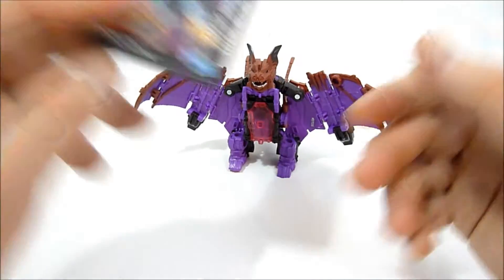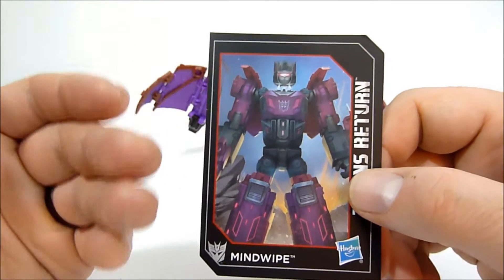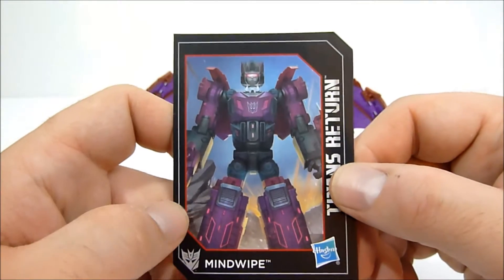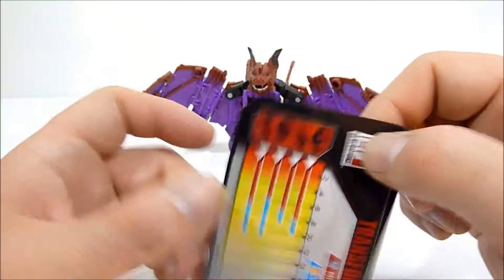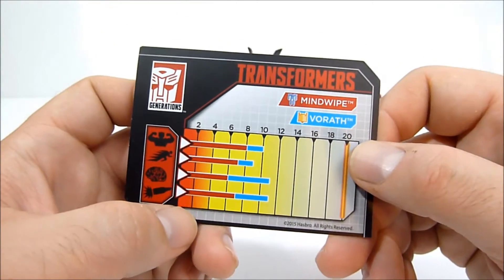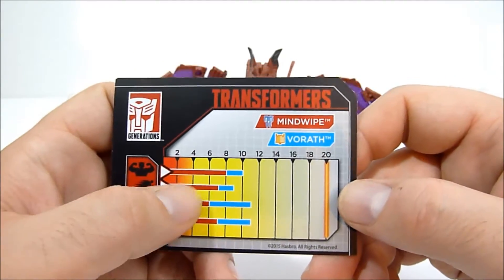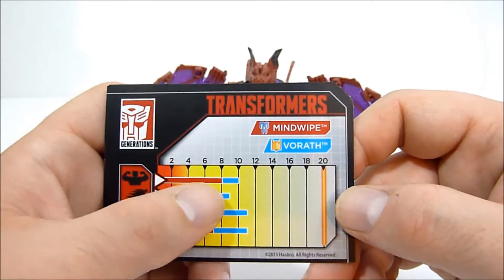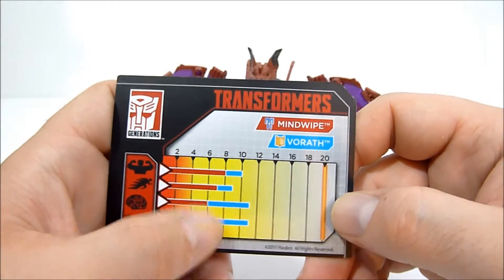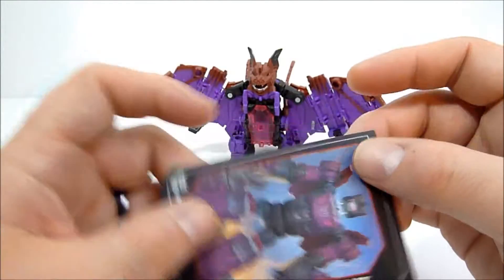Before we look at the figure, we're going to take a look at his collector card. It's a very nice image of Mindwipe — I don't know if I'm too fond of that little face they gave him, but it's a minor nitpick. On the back he's got his stats. His base stats are decent for a deluxe — they don't usually go much higher than six, so having eight on strength is pretty good. With Vorath attached he gets up into crazy numbers, which is pretty cool.